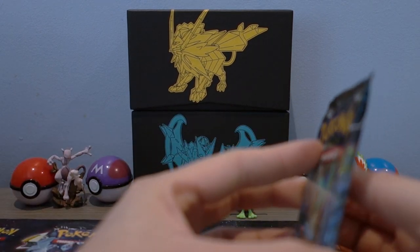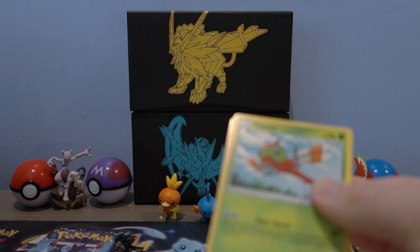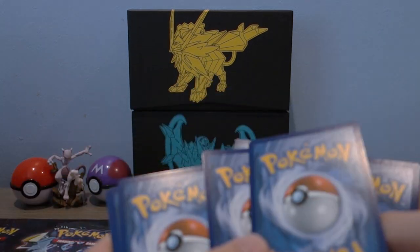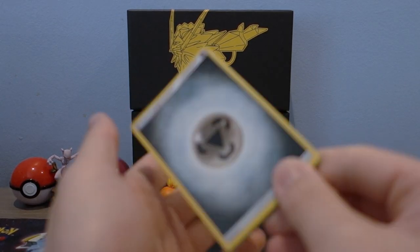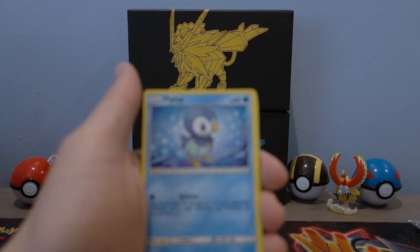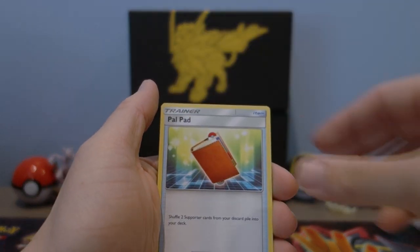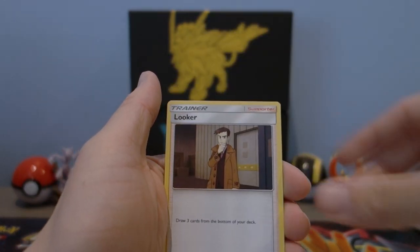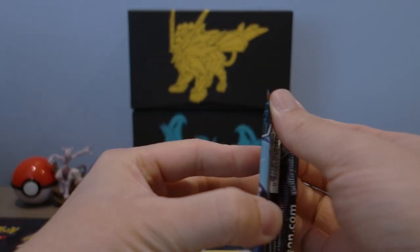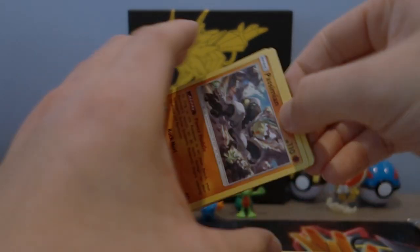I want to speed up the opening so the videos don't take too long, and also because I want to show you guys my binder and what I have so far — I feel like that's something interesting. Got a more Lure here, Pal Pad — it's sweet. Mega Looker reverse, Bastiodon hollow rare. I have so many hollow rare Bastiodon's it's not even funny.